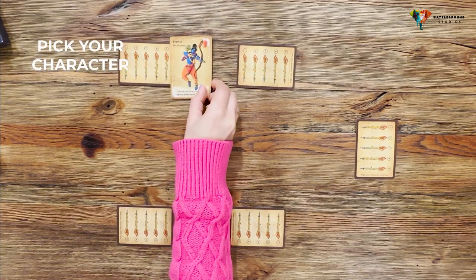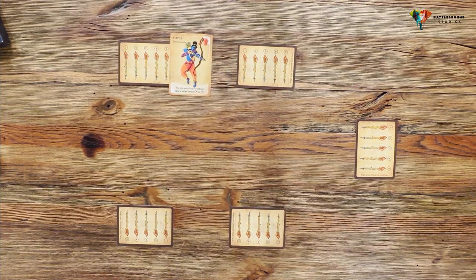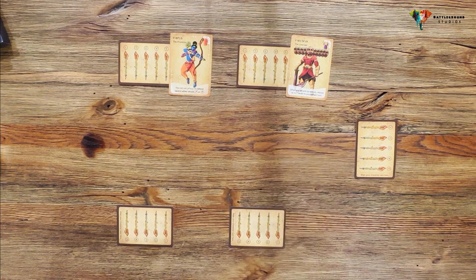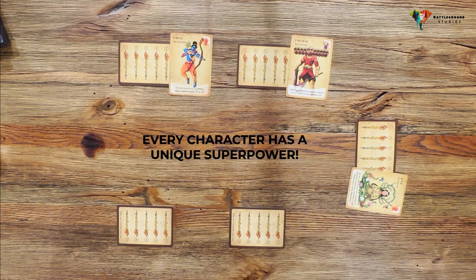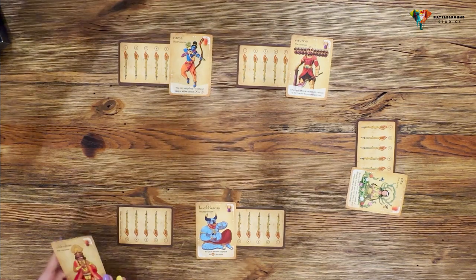At the start of the game, each player picks one character, thus joining a team. Players sitting next to each other cannot be on the same team. By the way, every character has a unique superpower which may help while attacking, defending, or general gameplay.